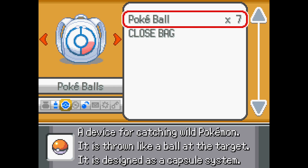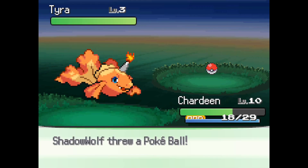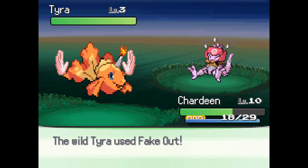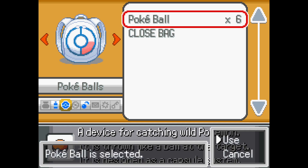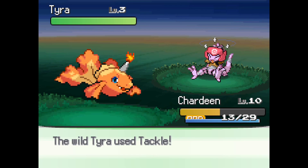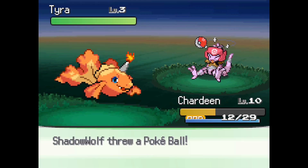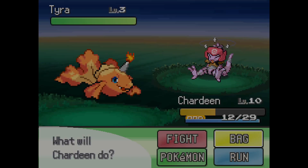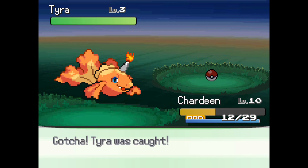Okay, it's going to be a rule with me — I'm always going to catch an Abra, and Alakazam is always going to be in my party. With this little son of a — you are not going to eat all my balls. Thank you.